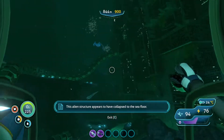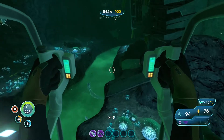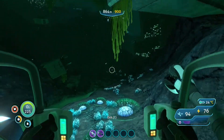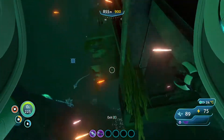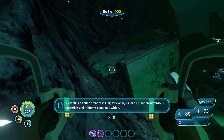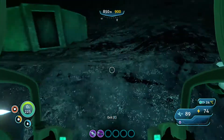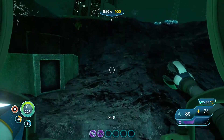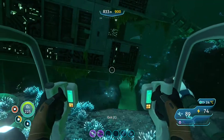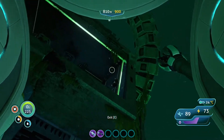This structure appears to have collapsed to the sea floor. Speak of the devil — hey buddy, could you screw off? That'd be nice. Don't get stuck. Directing an alien broadcast — linguistic analysis reads: Caution, hazardous materials and life forms contained within. And a caution like that is more like saying, hey Finn, walk in here. Interesting stuff. The entrance is right there, so I need to chill right here, get my boost back, and get in.